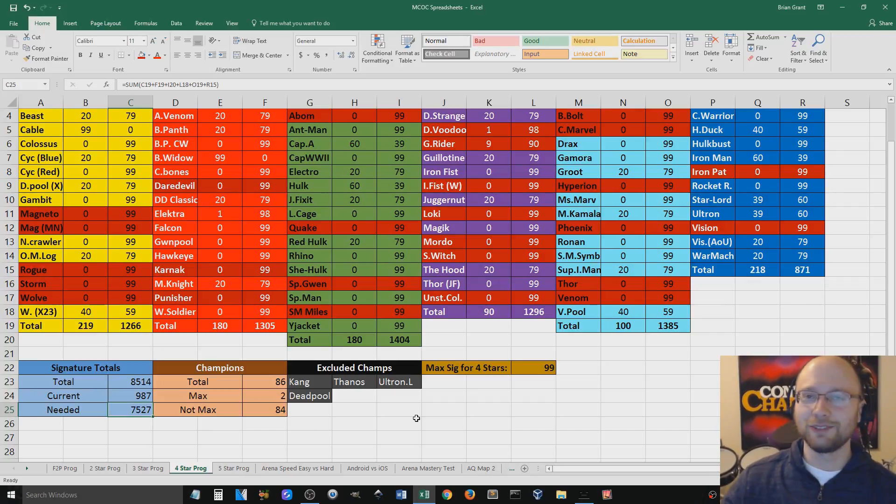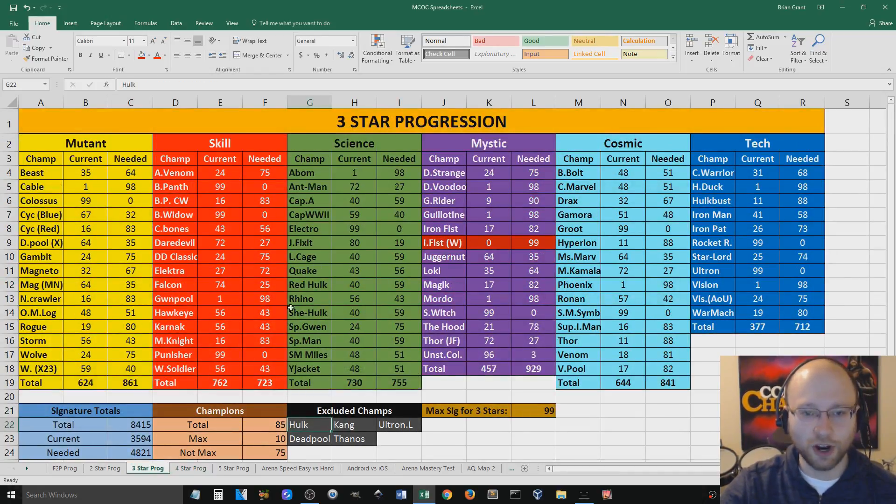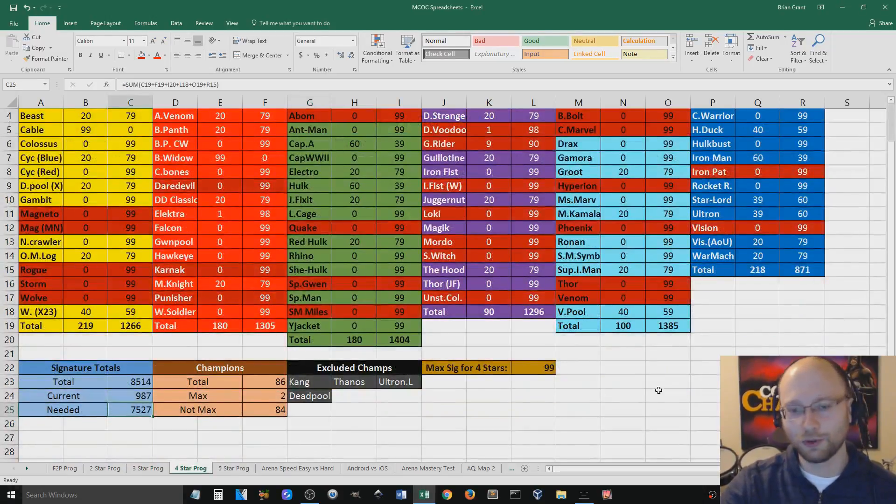When it comes to the 4-star, I don't know — it's kind of crazy. I think that number is just getting higher and higher. We'll have to check back on this in a couple months or something like that. Maybe I'll start gaining on it once all of the 3-stars are maxed out and I'm getting those max signature ability crystals much more frequently, to gain more 4-star shards and open up more 4-star champions. The signature ability levels are definitely coming in faster and faster.